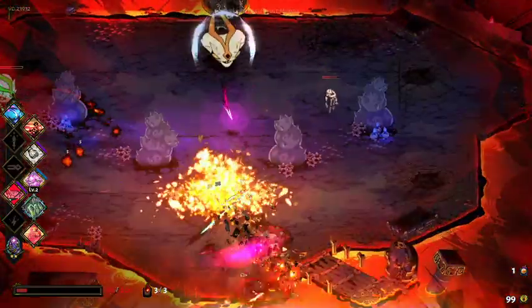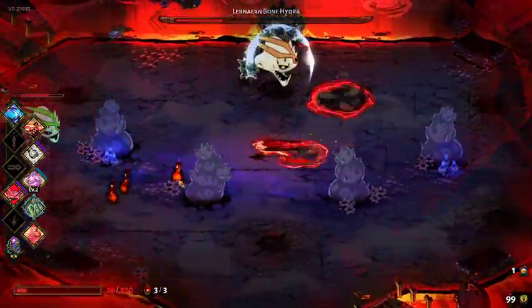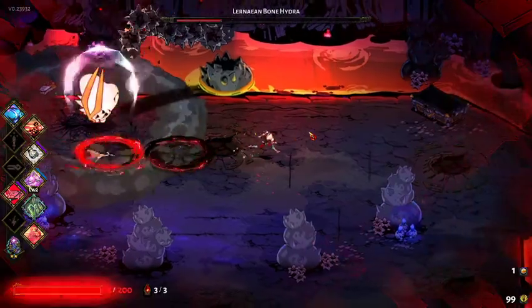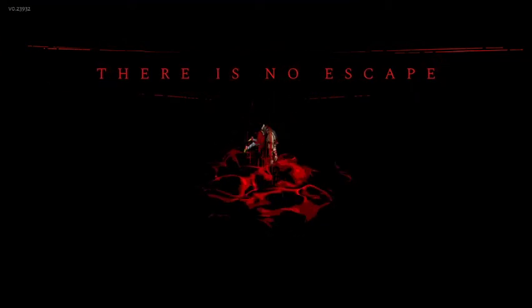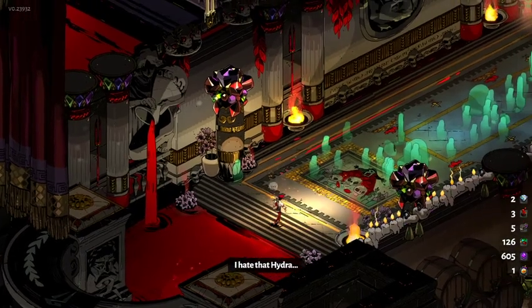Why am I standing in the fire again? I'm losing track of myself. That should not count as fire — there's a ledge there. Right, the next hit kills us. That was certainly poor execution on my part — got stuck in the fire far too many times trying to attack the sub Hydra heads. We've done better in the past.